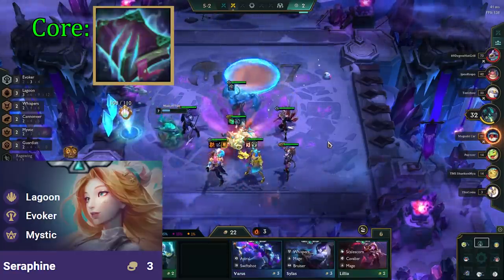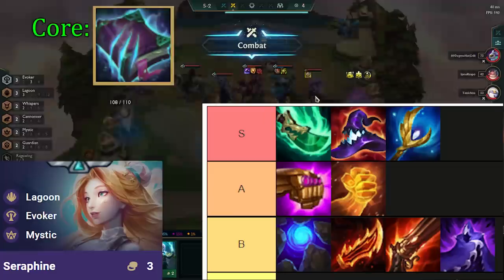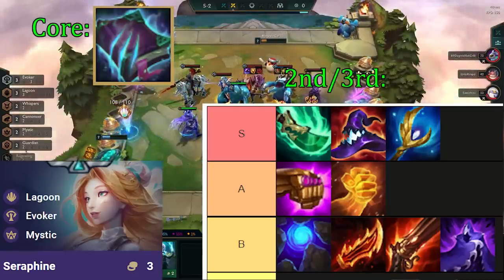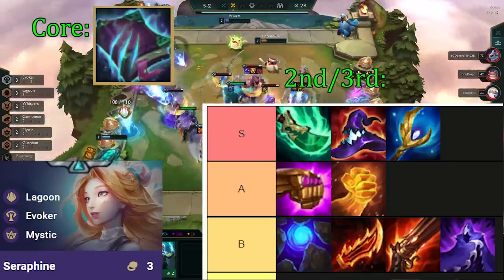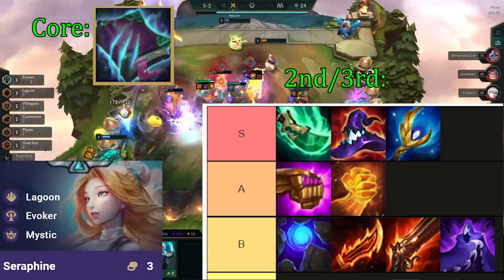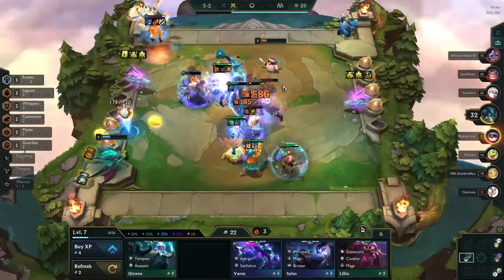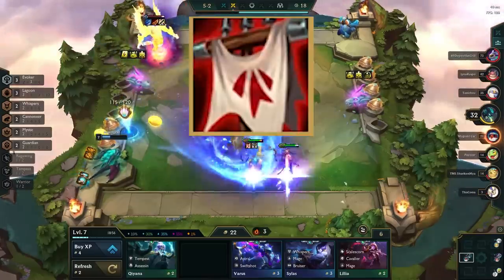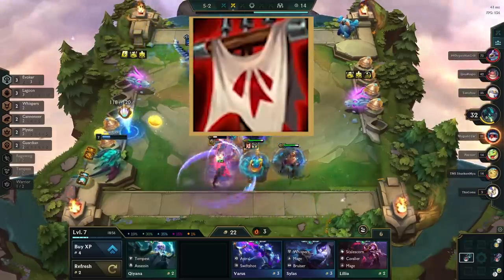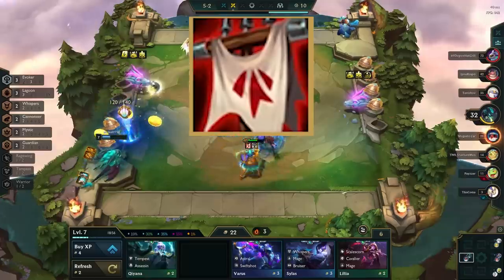The second and third items want to be mana generating items, but these are not crucial for the comp. Here is a tier list of the best second and third items to put on Seraphine, where Sojin is the best mana generating item, and Deathcap or Archangels are the best damage items. The reason I'm not going in-depth on our second and third items is because they are not super important. Since our primary win condition is auto-attacking a lot, Zeke's Herald is much more important than the second and third Seraphine items, because we buff the attack speed of 3 units, and attack speed is what we need to auto-attack faster.